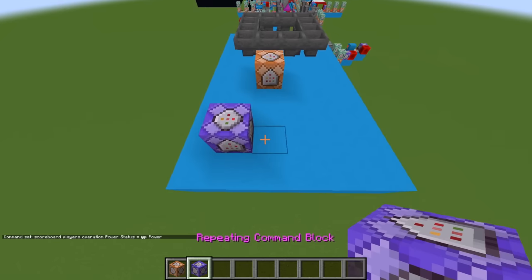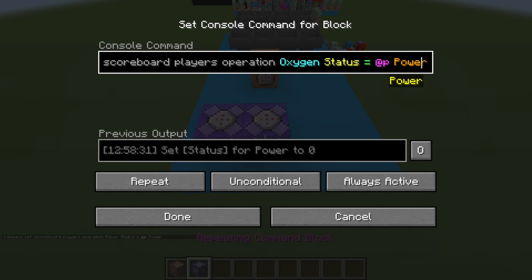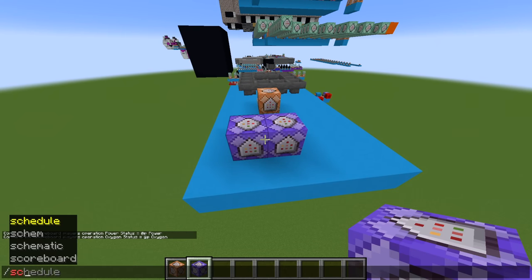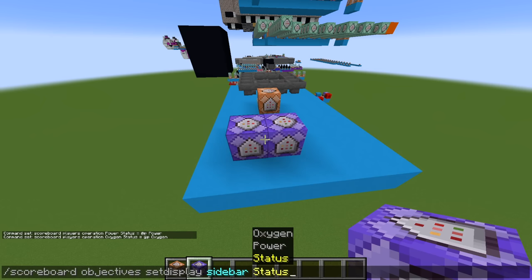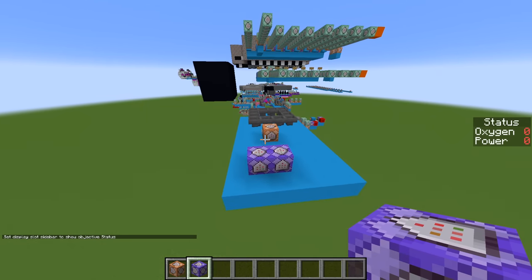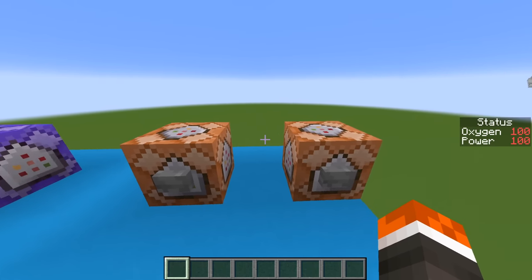The last command needed is another scoreboard command — this time going to objectives, setting display on the sidebar, and showing the status bar with both operations. After entering this in chat, the scoreboard appears on the side of the screen showing the status bar with both the oxygen and power meters underneath it. With the objectives in place, we can now add the values and set both meters to 100% to start the night.